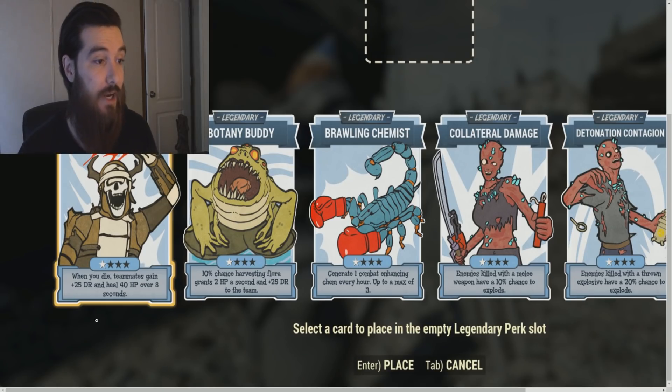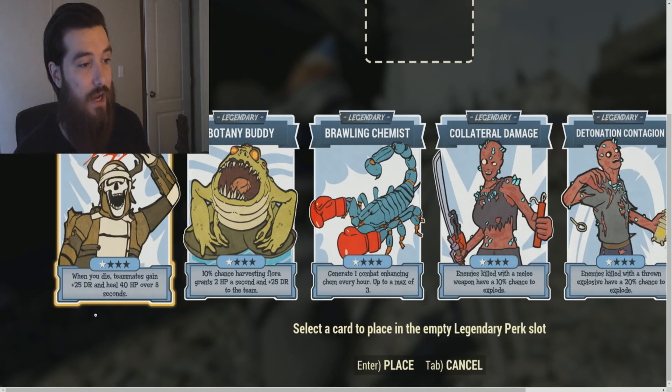Starting off here with Blood Sacrifice. It states: when you die, teammates gain plus 25 damage resistance and heal 40 hit points over 8 seconds. Not that bad, but that's requiring you to die. Potentially, using this perk card could be strategic — if you're running with a squad, you just run in there, sacrifice yourself, and then your squad's stacked with damage resistance. I'm pretty sure the damage resistance can get pretty high when you have this Blood Sacrifice perk card maxed out.